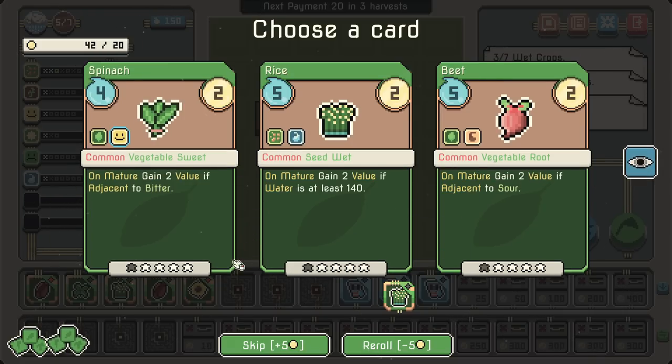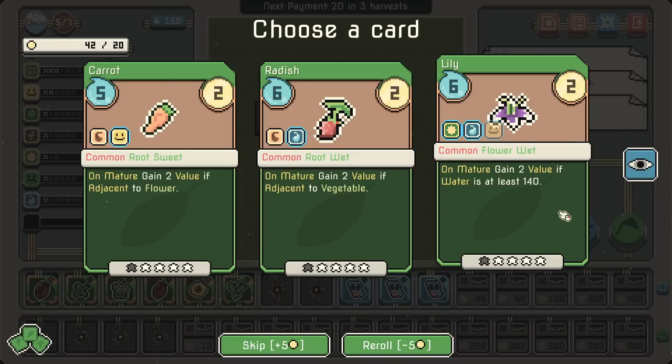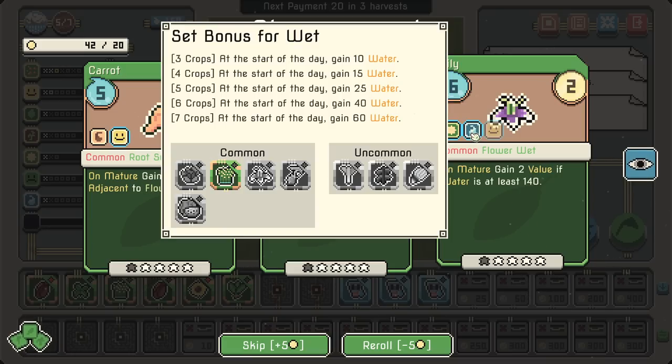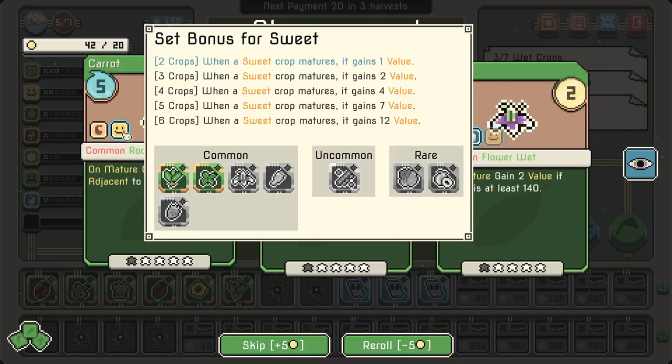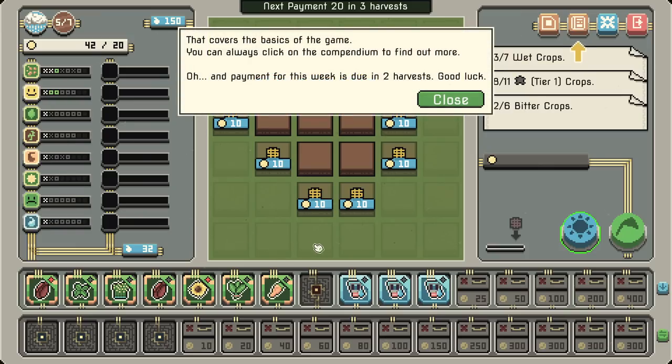When a sweet crop matures, it gains a value. Gain two value if adjacent to a bitter crop. Lily: on mature, two value if the water's at least 140 — we kind of have something going with that already. At the start of the day, gain ten water. Root sweet: on mature, two value if adjacent to a flower — we're going all over the place. That covers the basics of the game. Payment for the week is doing two harvests — so good luck.